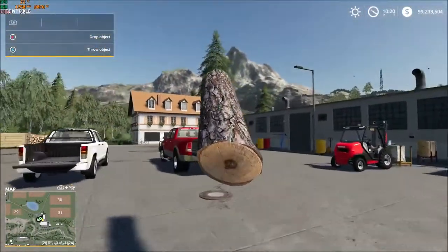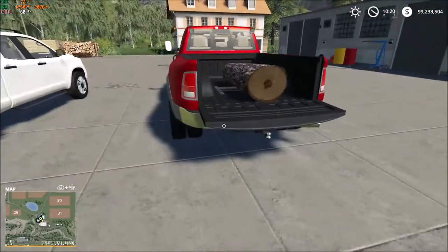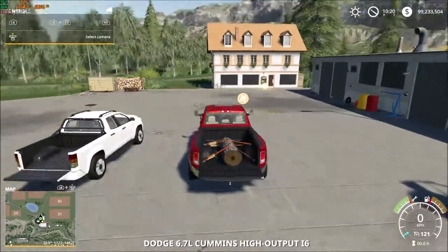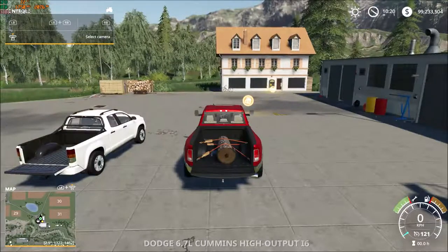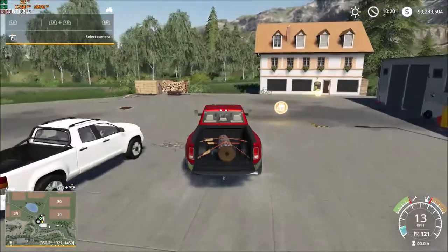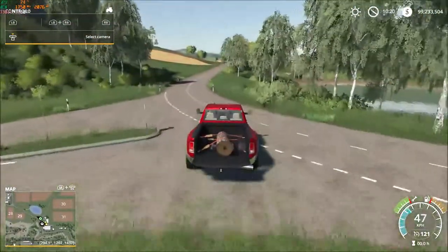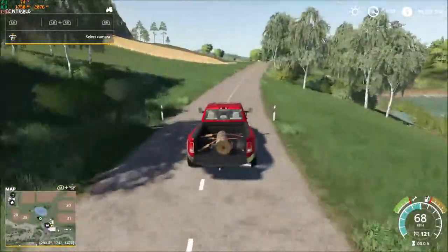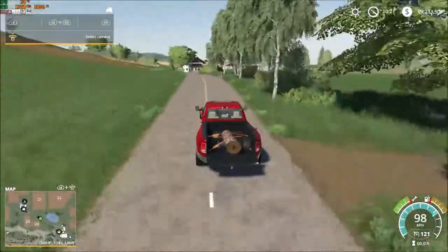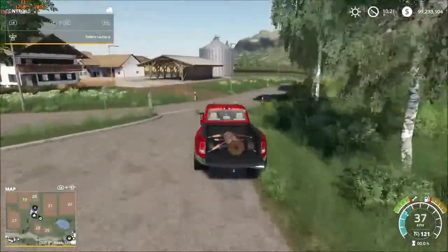We run over and stick it in the tray — does it fall through? Nope. Beautiful. We fasten it down. The advantage to this RAM is the tension belts are nice and low, so I don't even need to fold the tailgate up for that log to stay exactly where I put it. Look at that — it's not moving around the tray, not sliding anywhere. So this RAM has passed all the tests I have for a farm truck. This will be a welcomed addition to my farm.